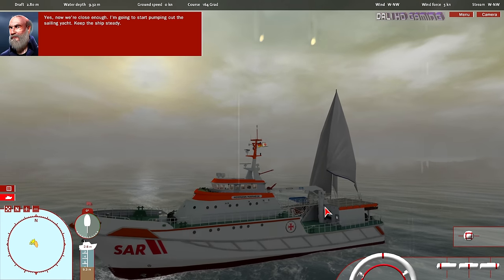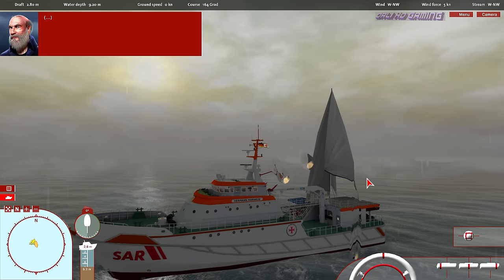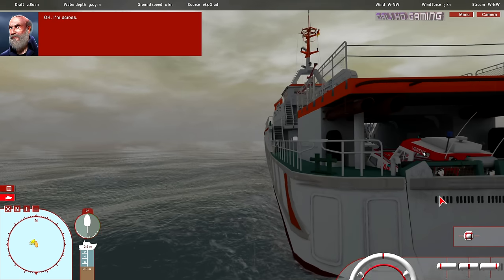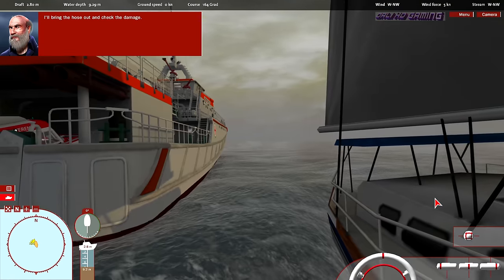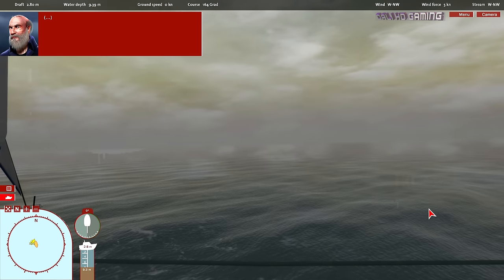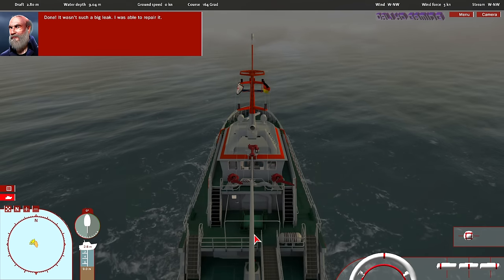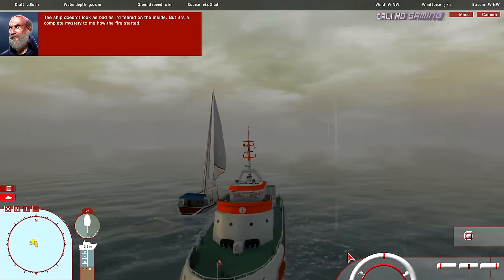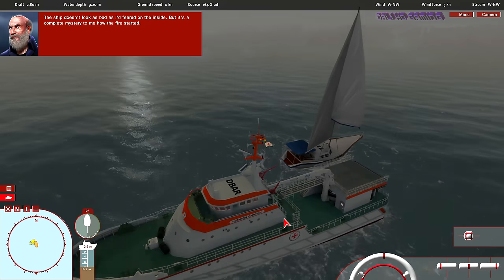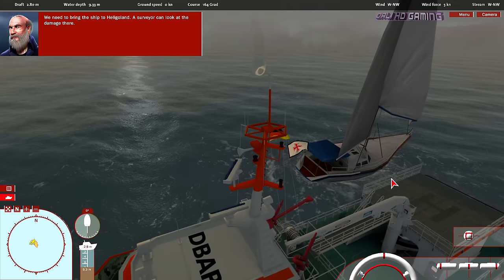Yes — now we're close enough. I'm going to start pumping out the sailing yacht. Keep the ship steady. I'm across — let's start. I'll bring the hose out and check the damage. Done. It wasn't such a big leak. The ship doesn't look as bad as I'd feared on the inside. But it's a complete mystery to me how the fire started. We need to bring the ship to Heligoland — a surveyor can look at the damage there.